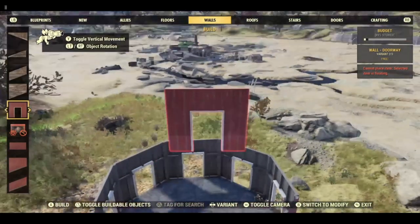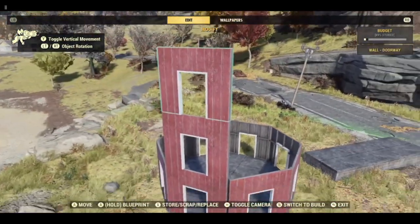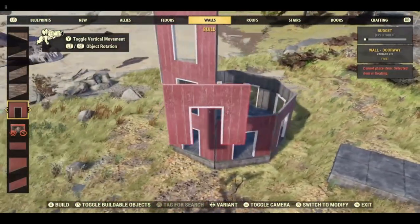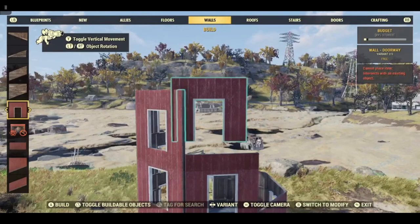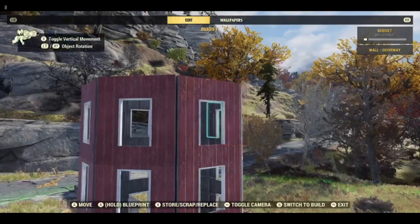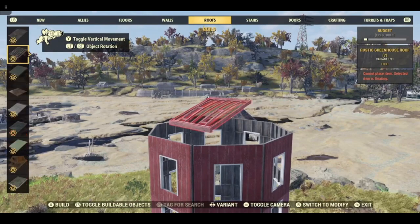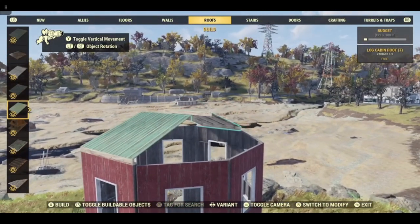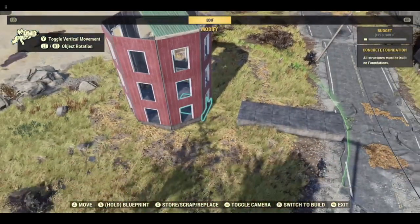We are going to add two more stories. The top story — the third one — will be our dome. I always use the barn set because it's easier to tell which side is which, and it works with a lot of different techniques. We need to put roofs on — when doing something like this I normally use the green roofs because they are the most forgiving. You may be able to get two on but you probably won't be able to get more than two on at a time.